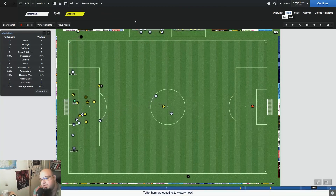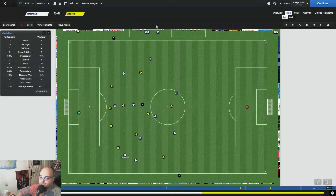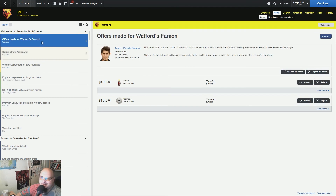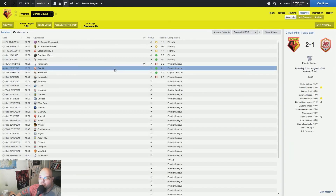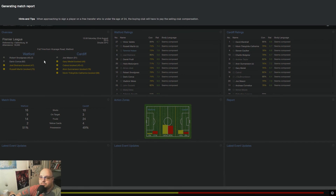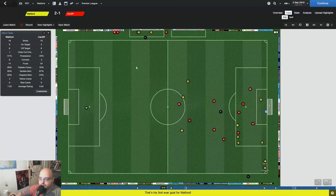My team is becoming more familiar with the tactics now, and I'm also training team cohesion. We played Cardiff and I want to show you this goal. Martin in the flank — Martin is advancing, then passes to Snodgrass... goal! Very nice, scored at 45 plus 2 minutes before the second half.